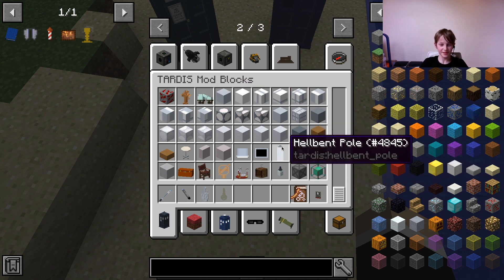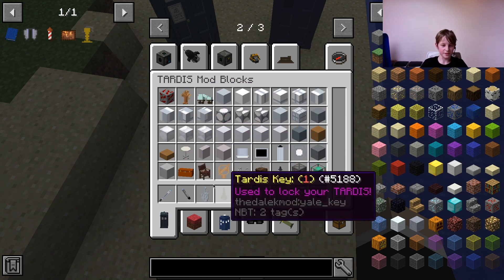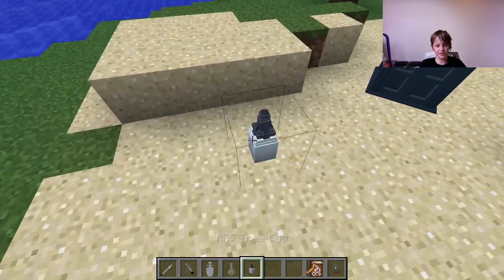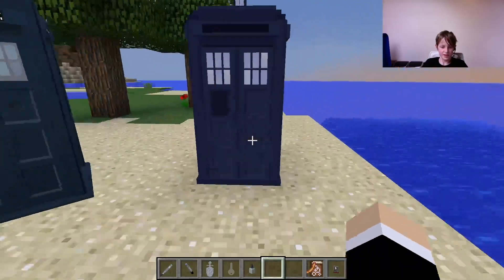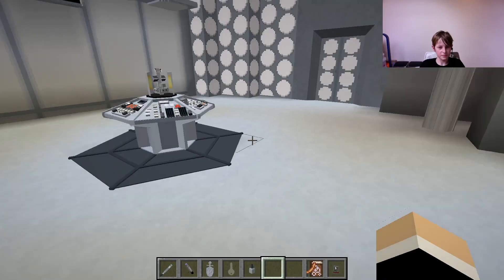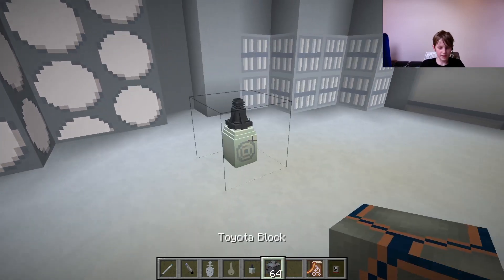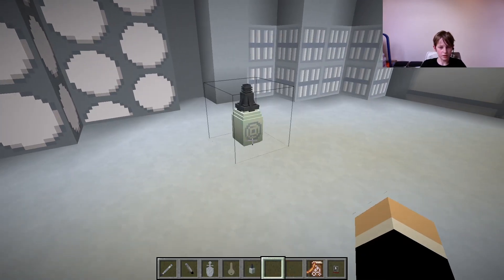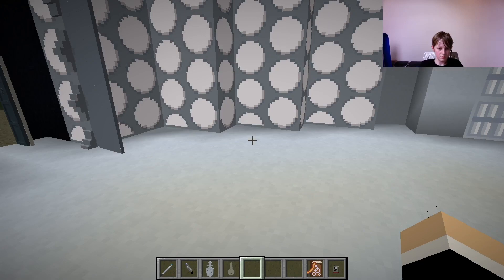We also have the Hellbent ceiling piece, the mysterious suitcase, and the Ostree egg. I use the egg inside the TARDIS and close the doors — it gives you blocks. It just gave me a stack of TARDIS blocks, though it only gives them once.